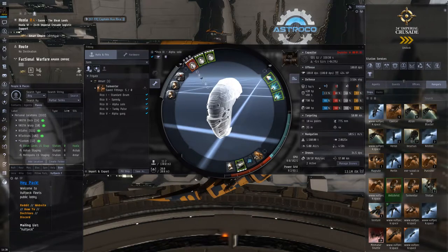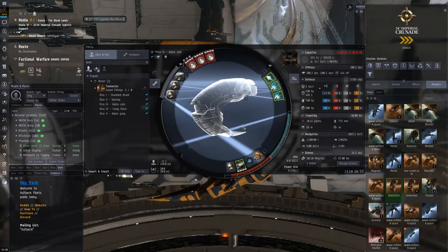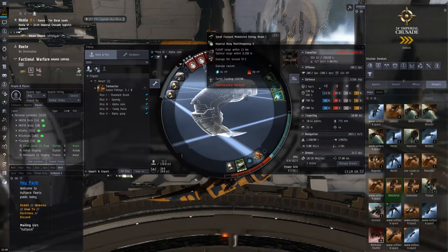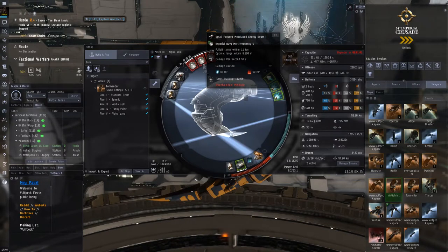We're showing 180 DPS cold. If we heat that, you can see it's getting to 200. For an alpha heated, we're going to have about 180 DPS, which is still absolutely insane for an alpha clone, especially projecting out to 8K. Even with an alpha clone fit, you're still going to project to 8K with Imperial Navy Multi.